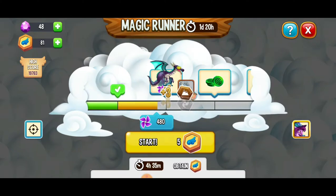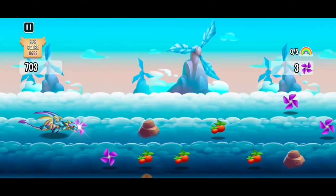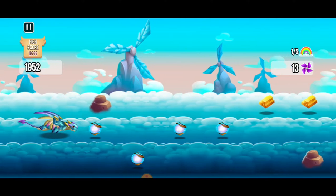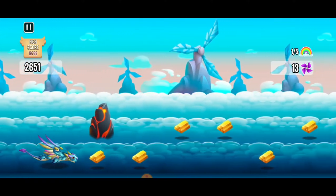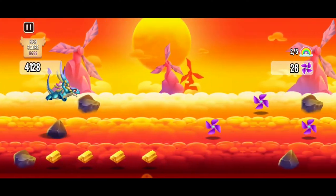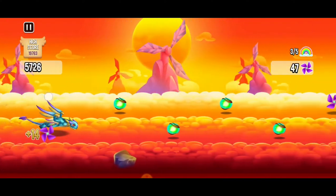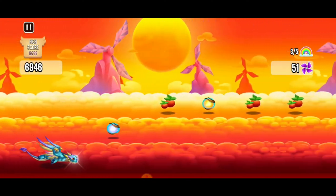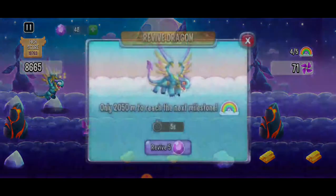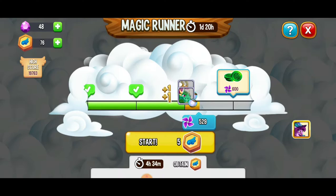We're at a total of 480 pinwheels and we're so close to getting the hypno dragon. Let's keep this going. We still got 71 pinwheels and I'm happy with that. And we got the hypno dragon! Super cool, I'm super stoked to have this new dragon. Let's keep this party going. So here we've got some more runs to go and I just want to get those gems — that's really my main focus.